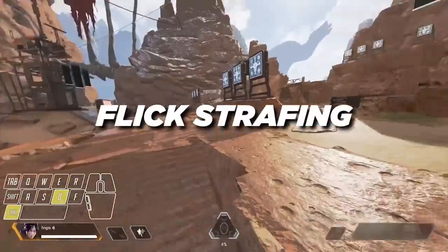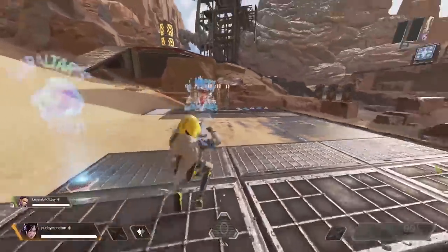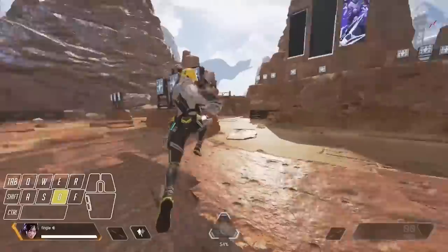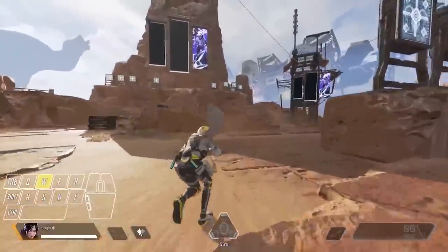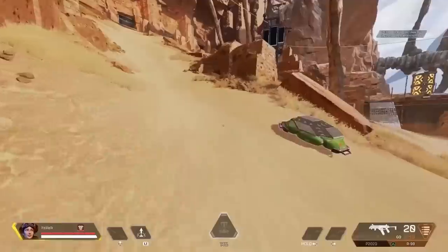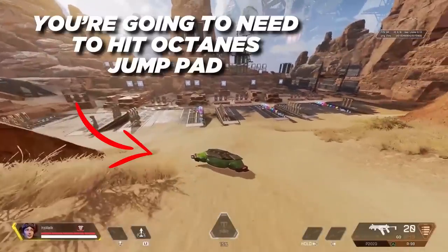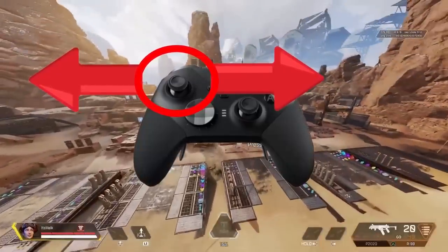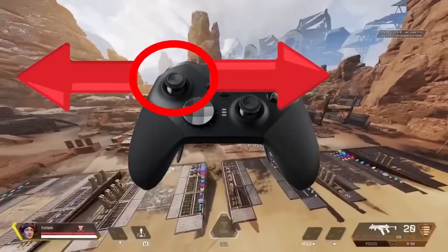As you already may know, tap strafing doesn't work on console. This is because of something called lurches that don't exist on the platform. Flex strafing is the closest thing to tap strafing on console. You can find uses for it on Octane's jump pad, Pathfinder's grapple, and some other areas of the game. In order to perform a flick strafe, you need to hit Octane's jump pad. Once you're in the air, your left stick has to be positioned hard towards whatever direction you want to go — hard left or hard right, no in between.